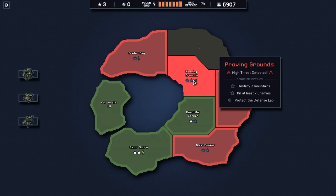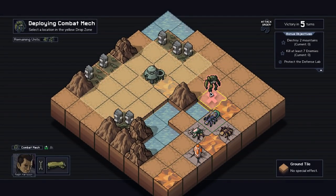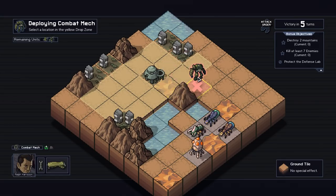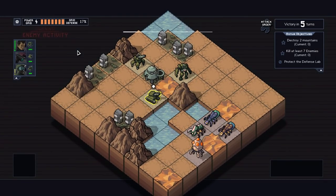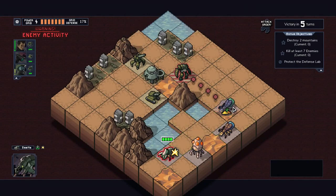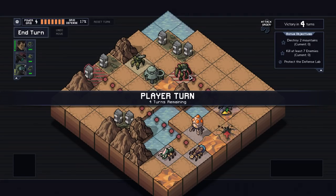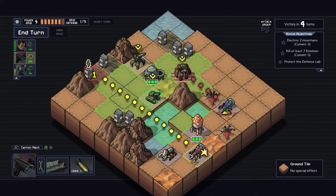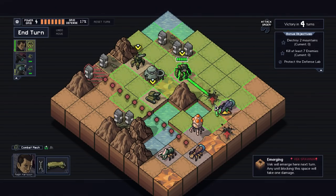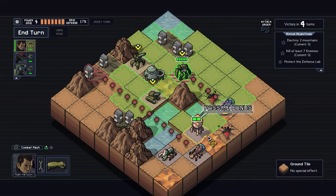If we protect the defense lab, we get an extra reactor, so I definitely want to do that. The bonus objective is to destroy two mountains and kill at least seven enemies. They think the Vec use the mountains as hives - so these are some damaged mountains. The easiest way of doing that is to make them do the damaging for me. This guy's gonna go over here - I'm not sure what his plan is. This guy's gonna attack up here, so we're gonna have to deal with him.